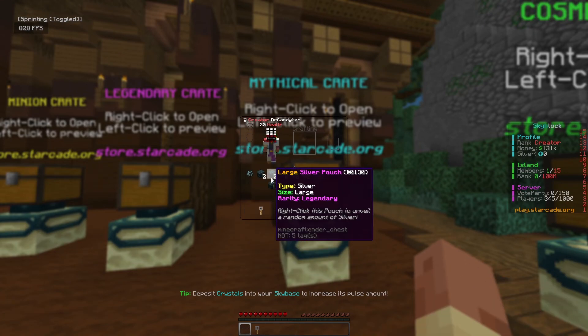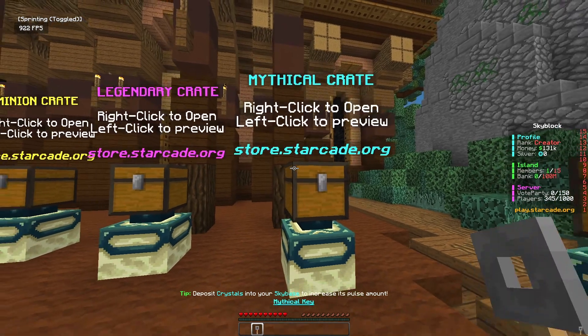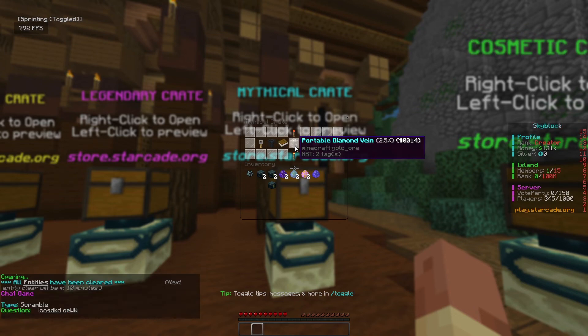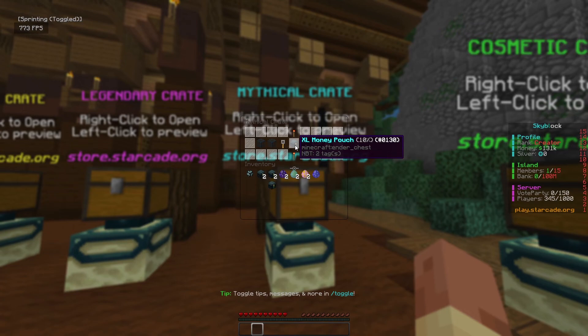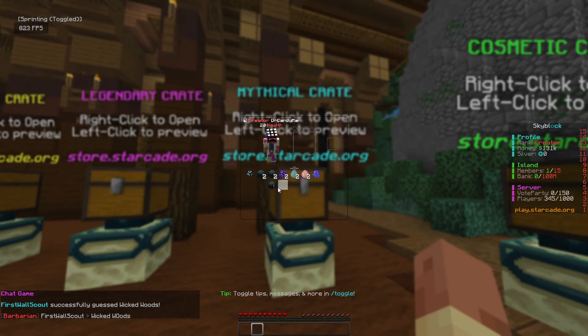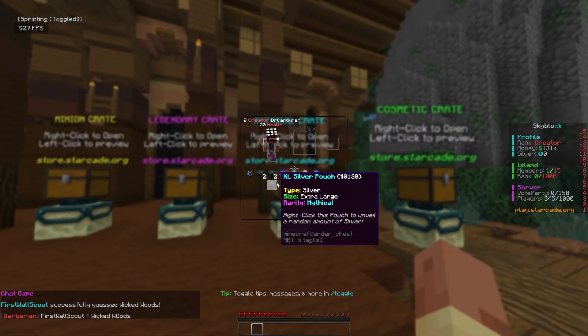We got large silver pouches — not bad. Opening the other mythical crate hoping for witch spawners, iron, or gold spawners — honestly any spawner I'd be happy with. Unfortunately we got another XL money pouch. Not the greatest outcome, but we'll take what we can get.